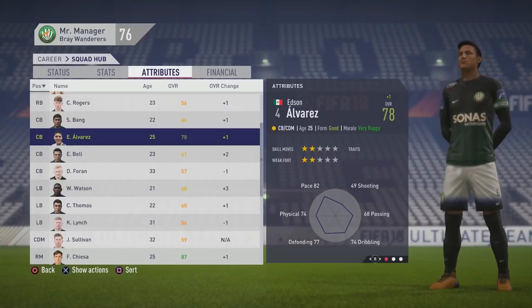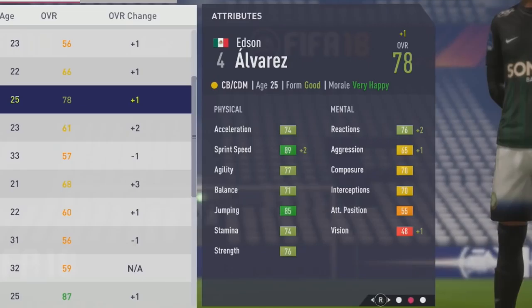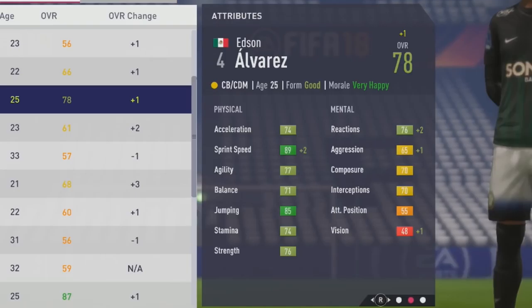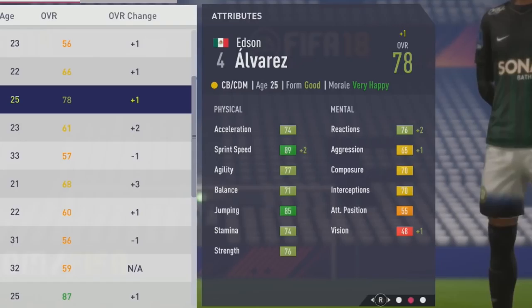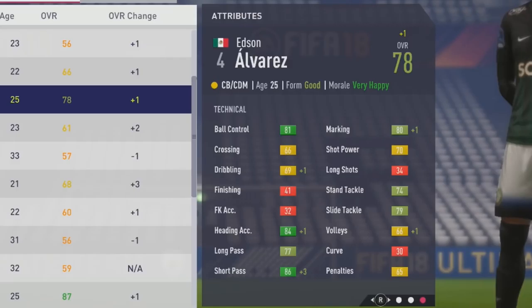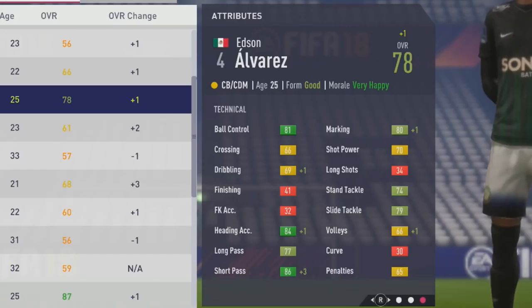At age 25, he's hit his potential — Sunday overall. Two-star skill moves and two-star weak foot. Stats are 74 acceleration, 89 sprint speed, 77 agility, 71 balance, 85 jumping, 74 stamina, and 76 strength. Mentally, unfortunately only grew by a point in interceptions, sitting at 70 — okay but not great. Technically, 81 ball control, 84 heading accuracy, 77 long pass, 86 short pass, 80 marking, 74 stand tackle, and 79 slide tackle.